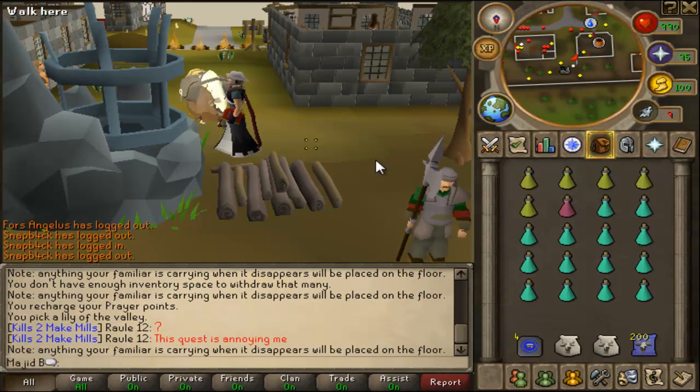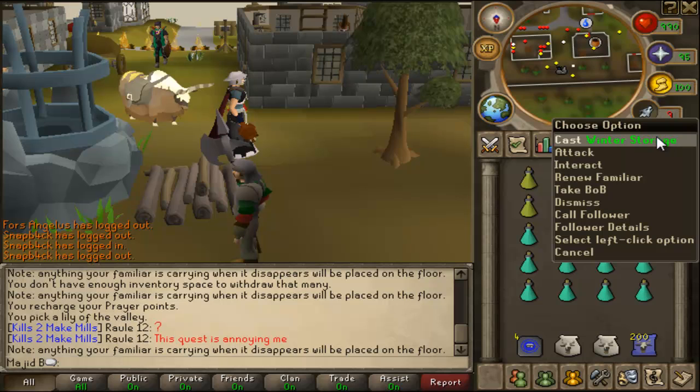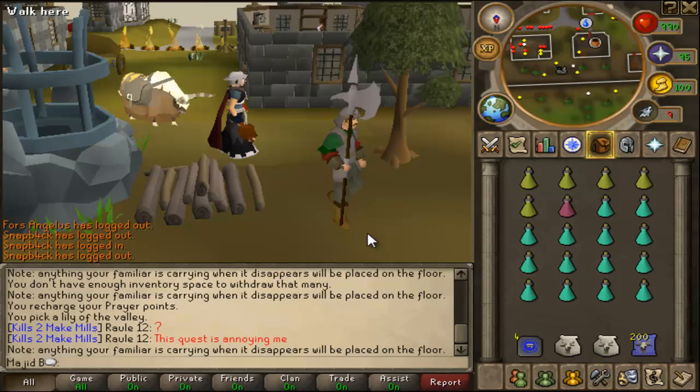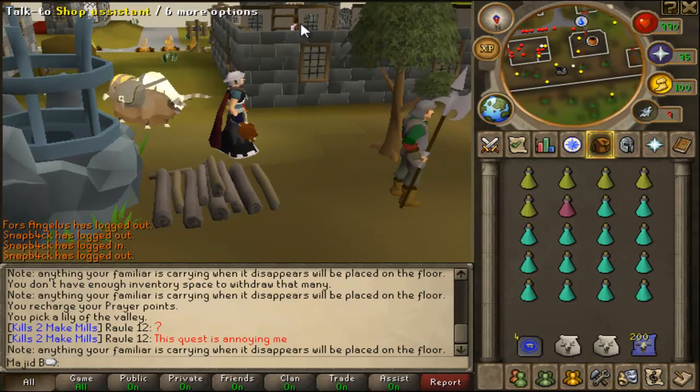My pack yak is filled with prayer potions. I don't think I'm gonna need that many, but whatever. I'm bringing the pack yak because it can do storage and mummies drop a lot of stuff, which can pay up for some of the expenses of the red chinchompas.